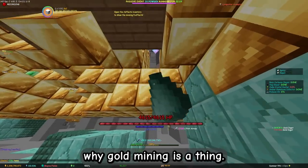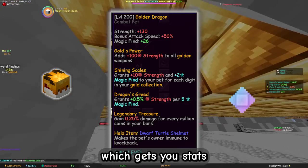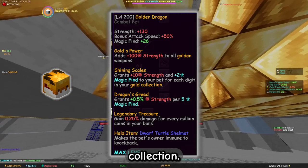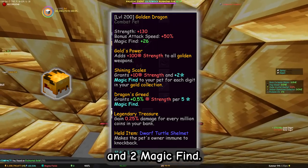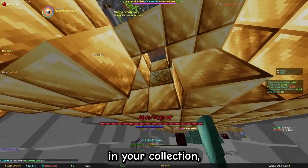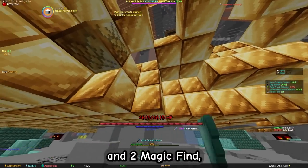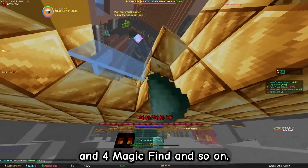First off, we want to talk about why gold mining is a thing. The golden dragon pet has a perk called Shining Scales, which gets your stats depending on your gold collection. For every digit in your gold collection, you get 10 strength and 2 magic find. This means while you have 1 to 9 gold in your collection, you get 10 strength and 2 magic find. While having 10 to 99 collection, you get 20 strength and 4 magic find, and so on.